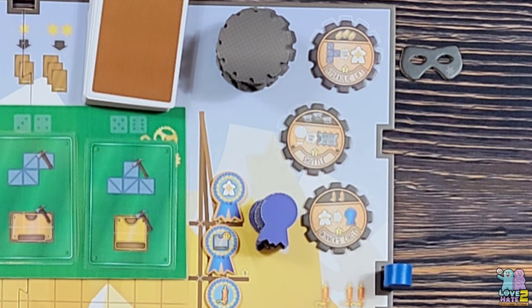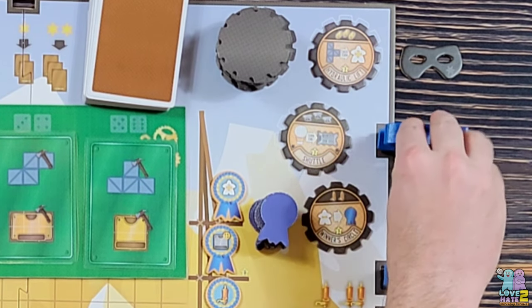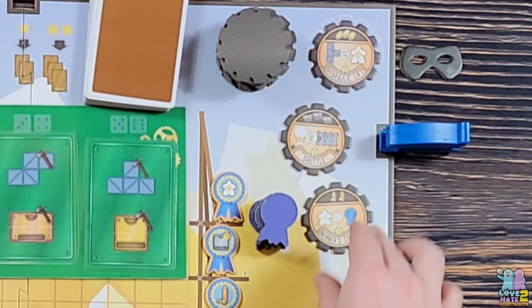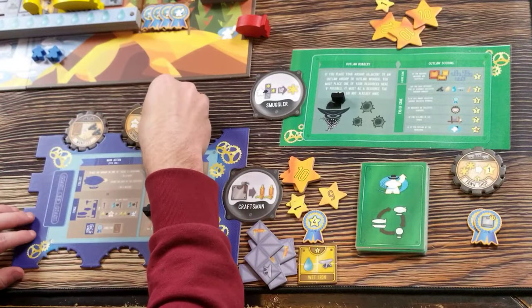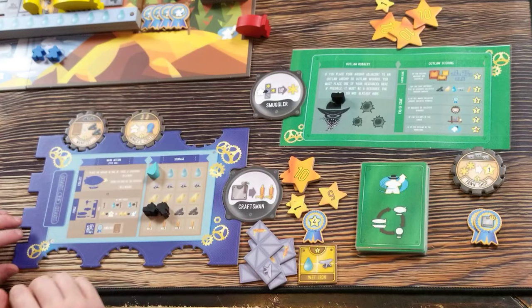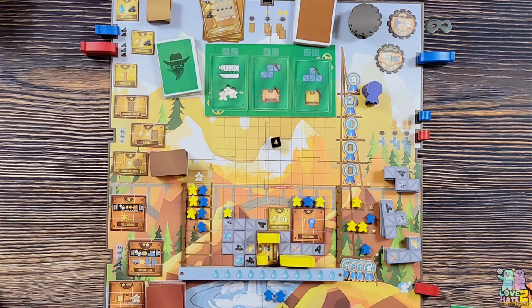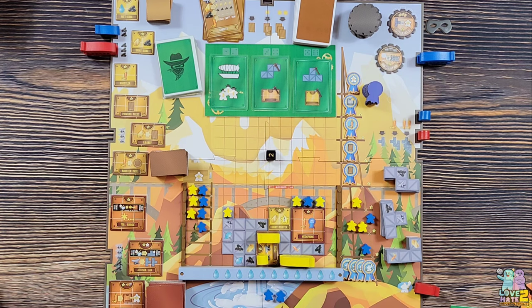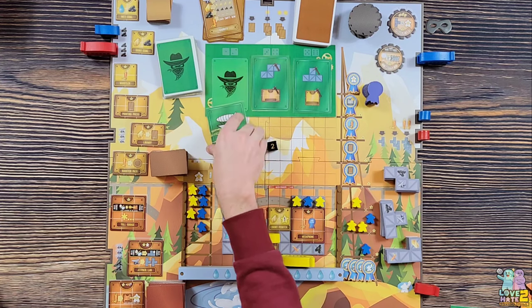Back to me - I want winner's circle. I pay two whistles to get it. Winner's circle lets me get a random award every time I move a worker over. Hopefully I can use that since I'm in the market to build. Over to my opponent.